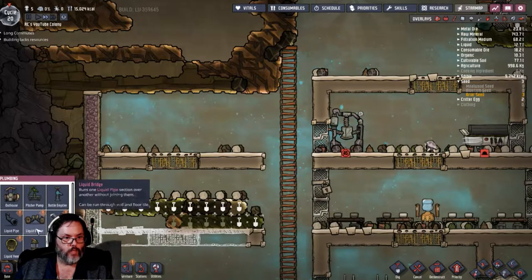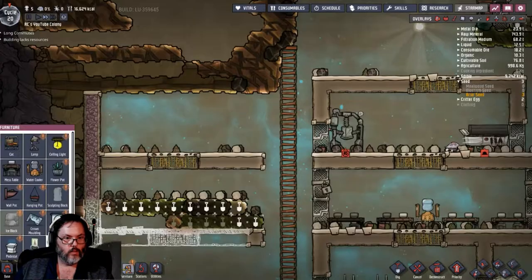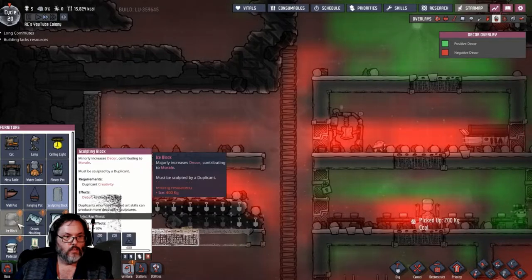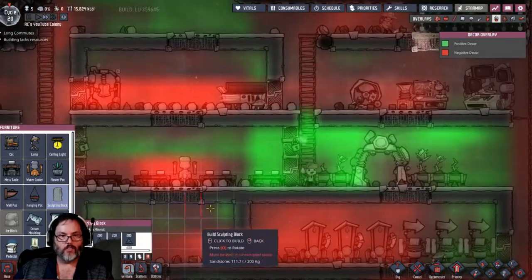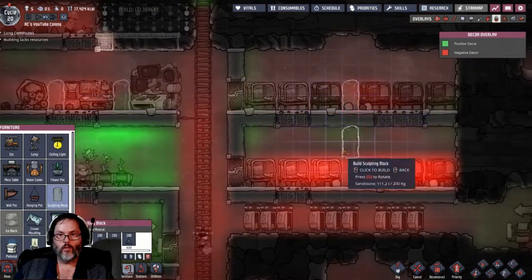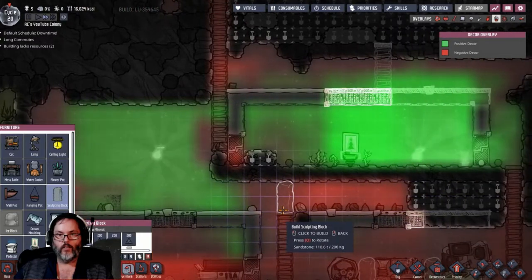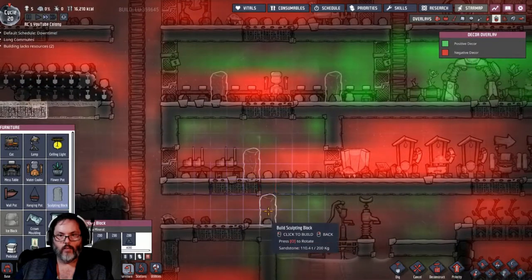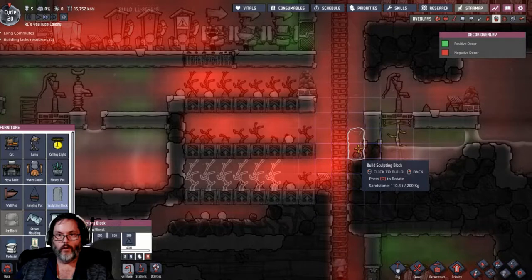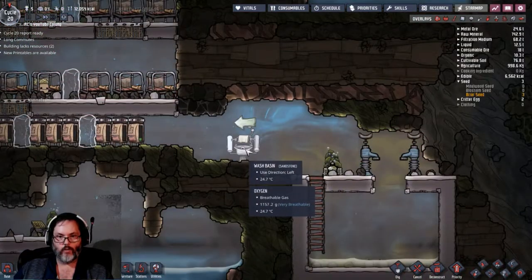I've got liquid - lamps, lights, flower pots. Let's go ahead and do some sculpting blocks just temporarily and get that all done in there. We need one in here right, we need one thing. I'm gonna go ahead and put one right there for right now. Did they ever get that finished? Yes - does it have water? Yes - awesome!